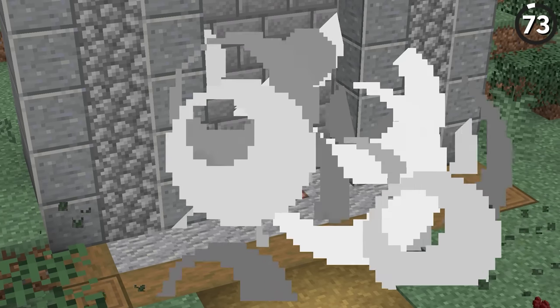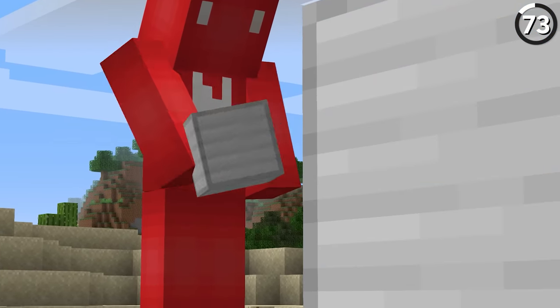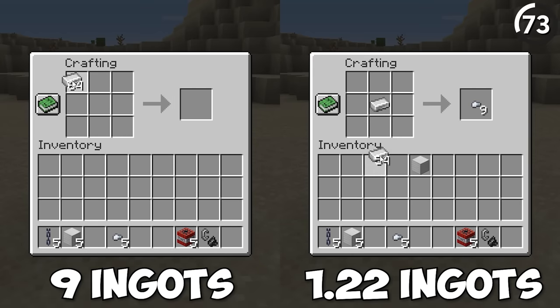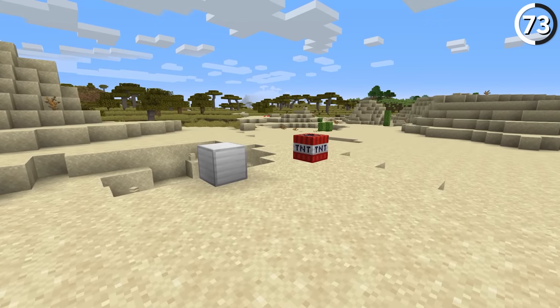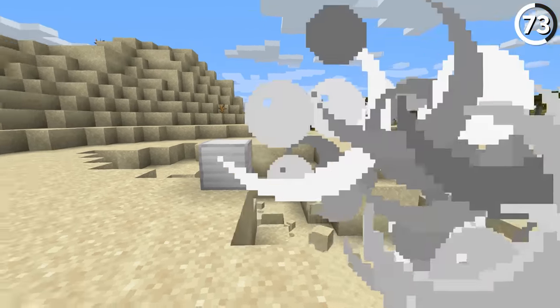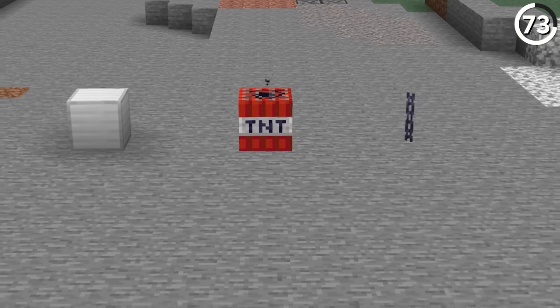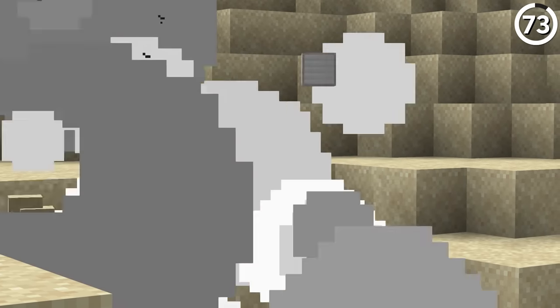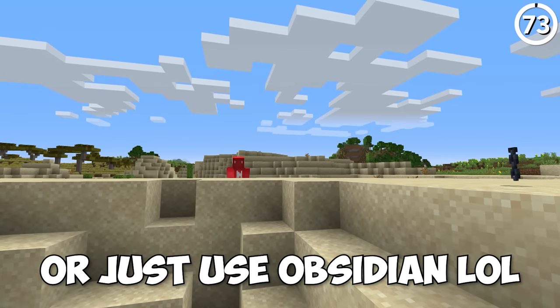Blast resistance is a funny thing. Let's compare an iron block and an iron chain. Both are made of iron, but the block costs over seven times the iron ingots needed to make a chain link, which might have you believe the block should be stronger than the chain. But as you can see, that just isn't so — with both having a blast resistance of six. So if you're looking for a solid iron wall around your base, maybe opt for the chain link fence instead.